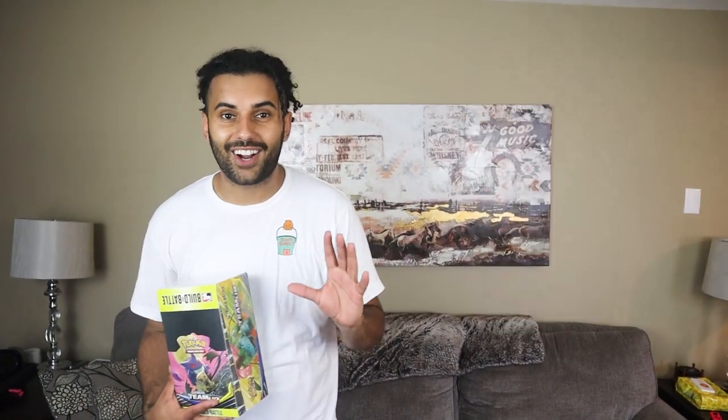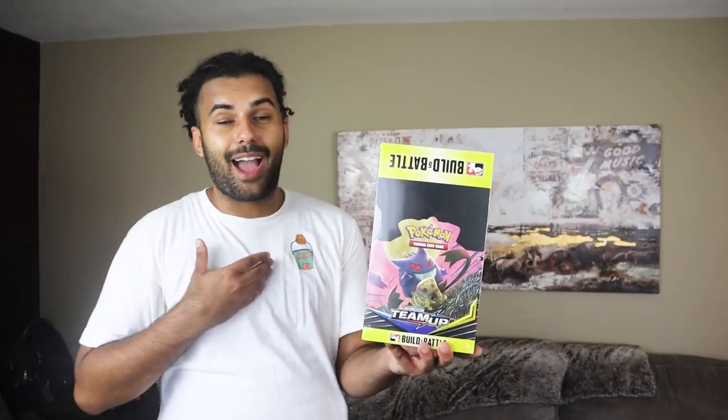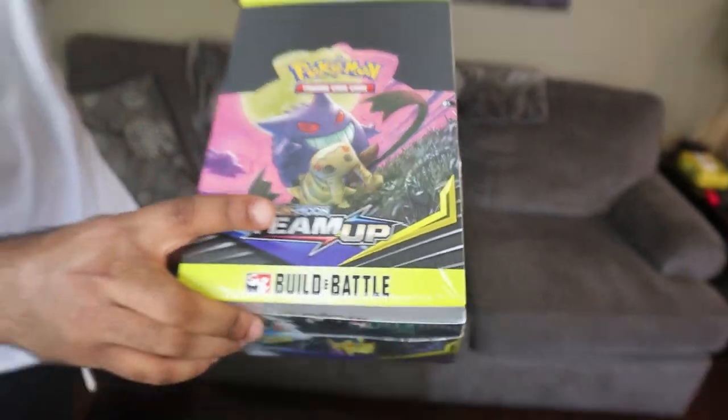The last time I opened one of these build and battle boxes, I was trying to get multiple of the four cards set inside it, and I literally got one Rillaboom in the Sword Shield set. In this box though, I'm going to be hunting down the Team Up Charizard. We're going to be trying to hunt and see how many we can get from one box. There's also a Jirachi card worth like $20 to $30, and there are four booster packs inside every single box.